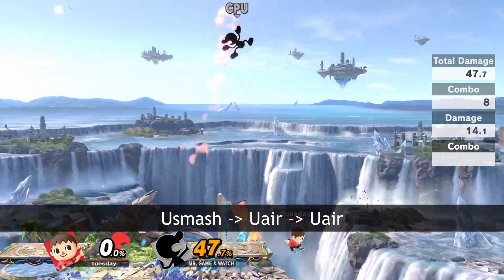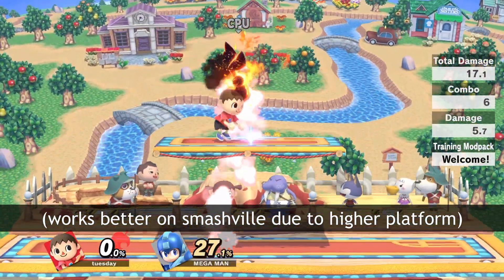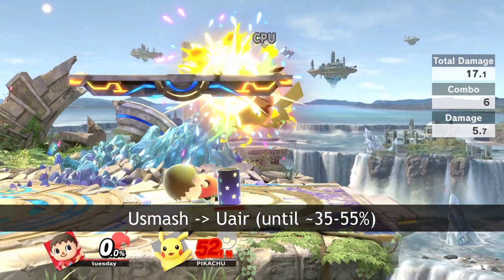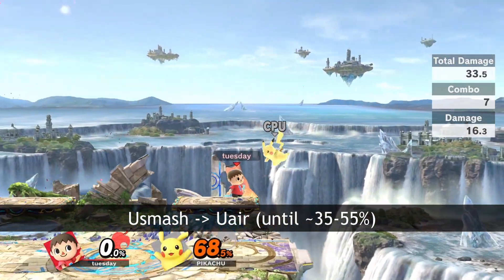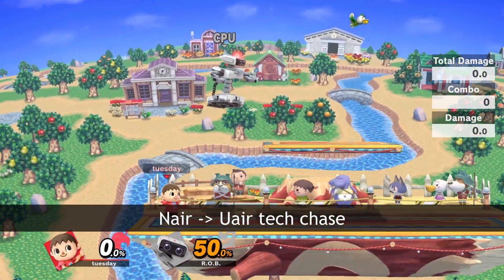You can also combo up smash into axe, which down throw usually can't do on DI away. Alternatively, if there's a platform above you, you can combo it into double up air by delaying the first up air a little bit. I usually prefer the slingshot combo, but the choice is yours. Finally, up smash into single up air can work until high mid percents, but don't settle for it at lower percents when you can do something better.